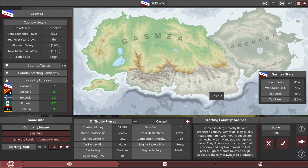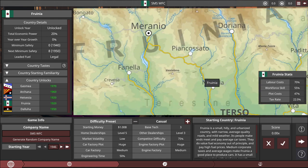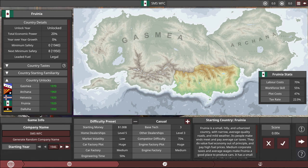Let's get started. The company is going to be out of Fruinia, a town called Vita. Fruinia was really the best choice in my eyes because it has access to Hidvasia right from the start and Dulua pretty much in your first facelift. So three big markets for sports cars are available right away.